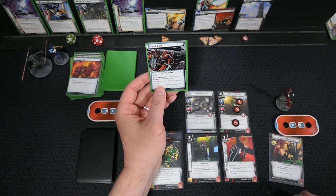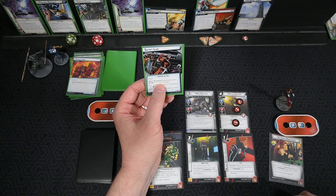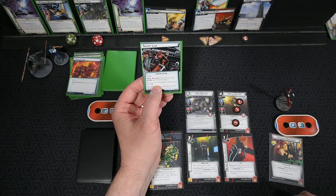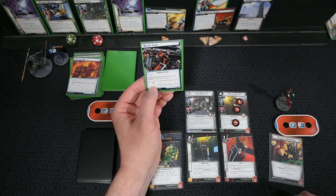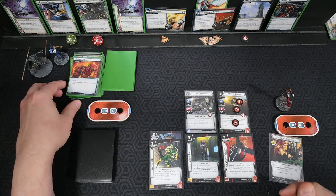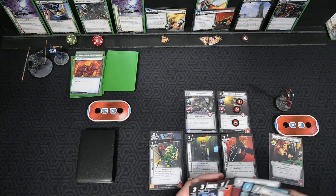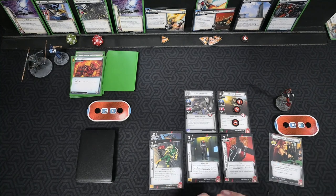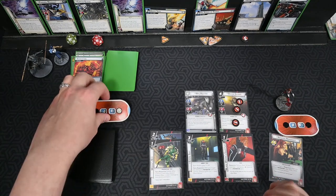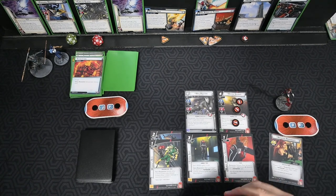Secret Lair: each enemy in play gains one acceleration token, and each hero and ally in play gets plus one thwart. That's nasty — both of those effects are pretty nasty. We have no preps, so we can't draw a card off this. Acceleration tokens go on each enemy. We'd better hope we get another environment to get rid of that because Secret Lair is brutal.